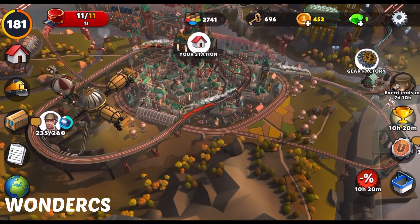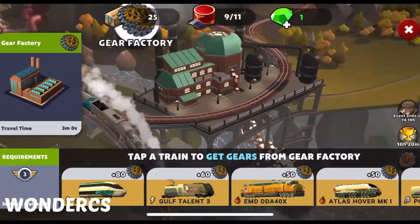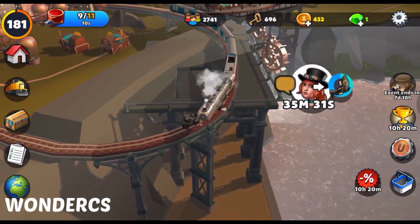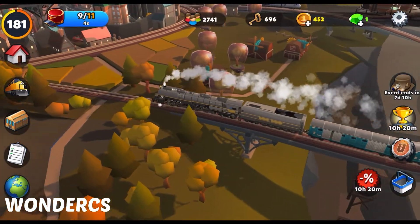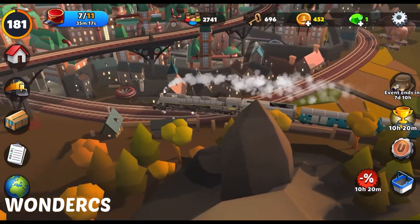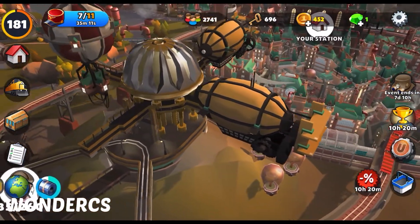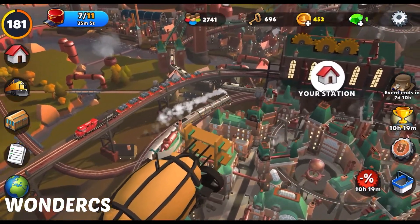So the Zeppelin port is right here — the guy who is asking me to deliver some stuff. This is the dock area with the lady, and the old man is in the workshop. I clicked on the train so the game camera is following the train. It's going underneath the Zeppelin rail track and that's Zeppelin city. Finally I figured out the names and I've been able to share them with you guys.